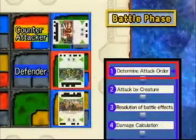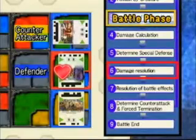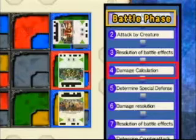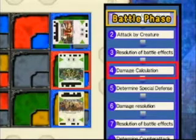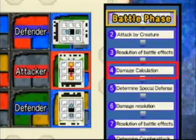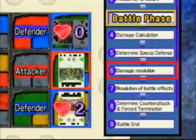Hellfire Spitter begins with a counter-attack. After resolving damage, Twin Goblins attack. For simultaneous attacks, damage assessments will be made respectively. Hellfire Spitter dies. Be aware of attack zones during simultaneous attacks, since allied creatures will receive damage.